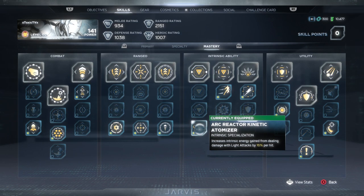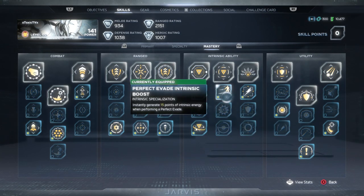For intrinsic abilities, we're using Arc Reactor Kinetic Atomizer — increases intrinsic energy gain from dealing damage with light attacks by 16 per hit. Since we only use melee when we're out of intrinsic energy, this gets us back to rockets faster. We also have Perfect Evade Intrinsic Boost — instantly generates 15 points of intrinsic energy when performing a perfect evade. A lot of higher-level enemies have unblockable attacks, so when you see that red indicator you dodge it and get 15 intrinsic energy — that's more rockets.